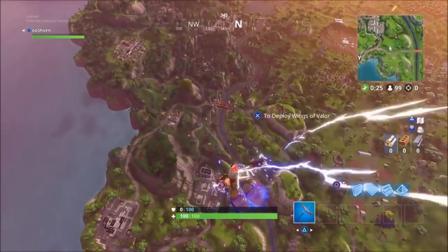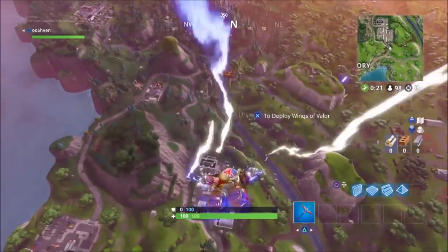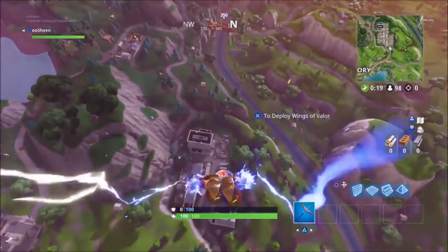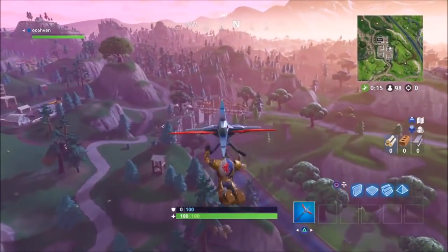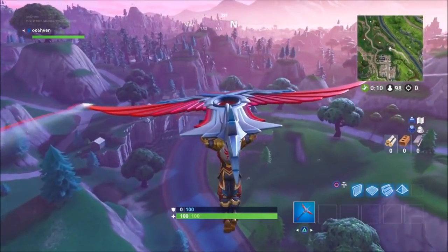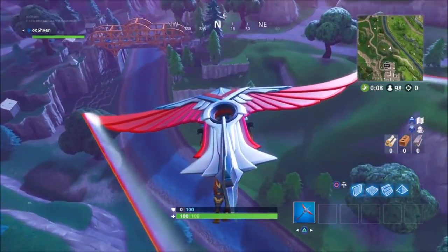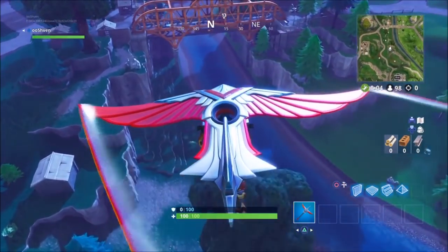Yo, what's going on guys, Shevin here with a brand new video. In this video I'm going to be showcasing all seven locations for the Fortnite Week 6 Challenges. Basically you got to spray paint over the Carbine and Omega posters all throughout Fortnite. In this video I'm going to be showing you guys all of the locations.